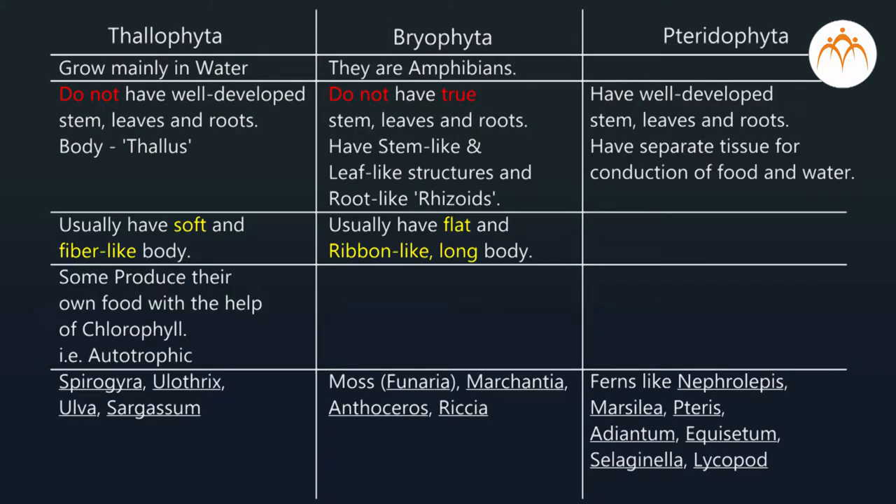We are now dividing them into three divisions: thallophyta, bryophyta, and pteridophyta. Thallophyta have a body called thallus — these are algae like spirogyra, ulothrix, and sargassum. Bryophyta are mosses with ribbon-like bodies. Bryophyta and thallophyta do not have well-formed roots, stems and leaves, but pteridophyta — the ferns — have well-formed roots, stem and leaves, and tissues for conduction of water and food. The similarity in all three subdivisions is that they reproduce by spore formation.